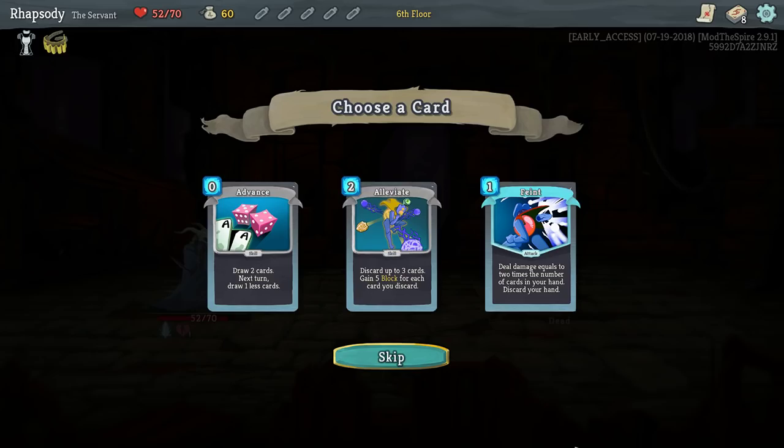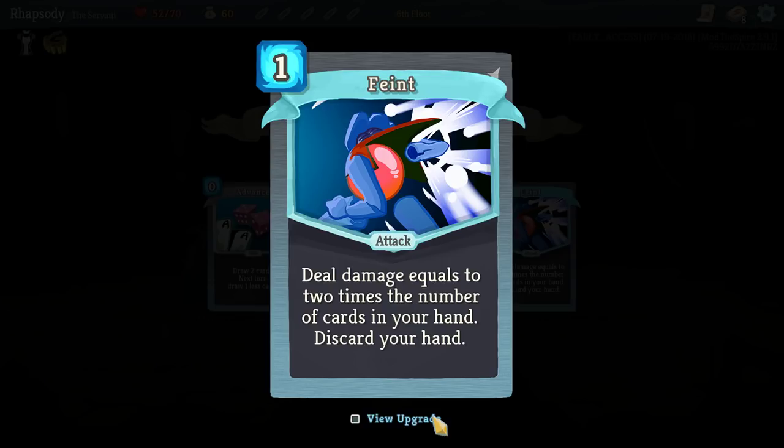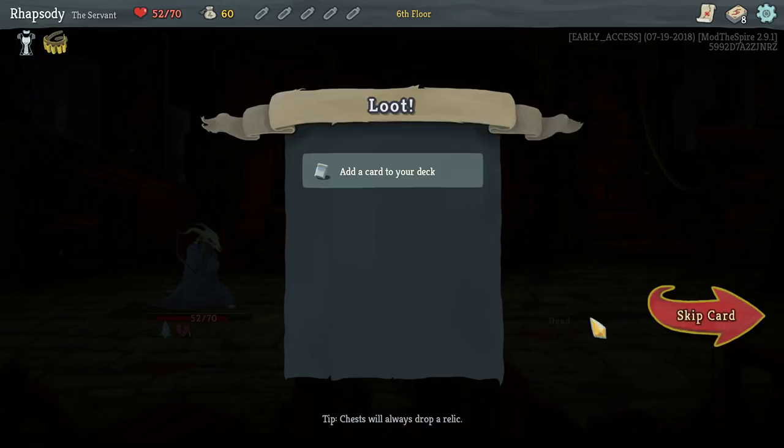There's also Feint — deal damage equal to two times the number of cards in your hand, then discard your hand. It's really good in discard synergy, as well as with Alleviate, but we don't have discard synergy and we're really not hoping to get it.